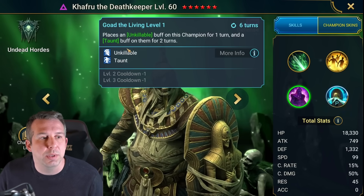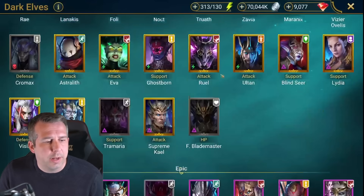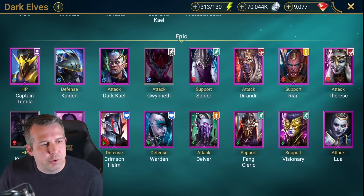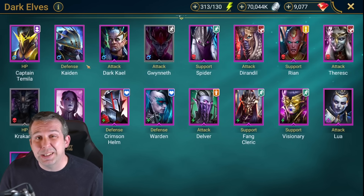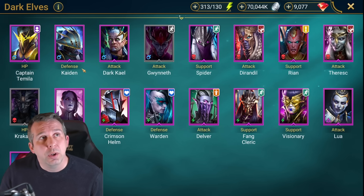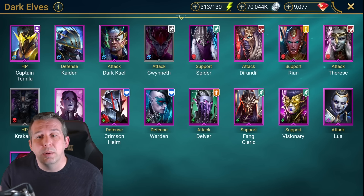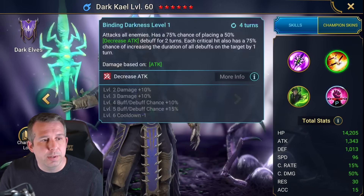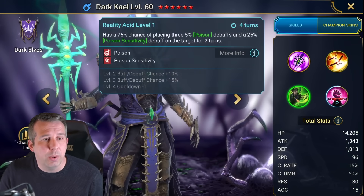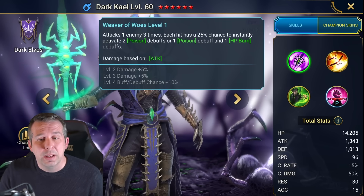Dark Elves - Captain Tamelia: kind of trash. Hayden: good reviver, faction war champion, defense based champ so pretty good, also good for ice golem with AOE decrease attack. Dark Kale: really good, one of the epics you get from Normal Doom Tower, does a ton of damage, puts out poisons and decrease attack on an AOE. Really good for ice golem. Even after Hard because his A1 instantly activates poisons and burns - can really just nuke down an enemy threat.